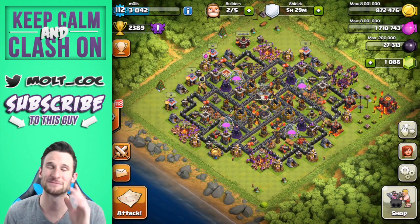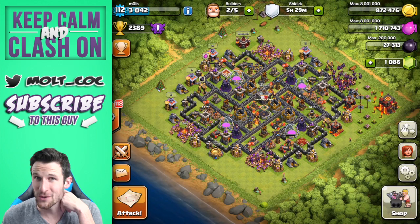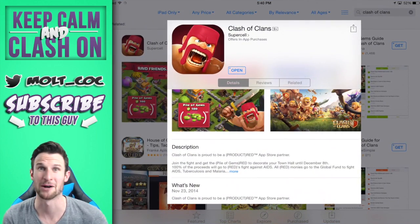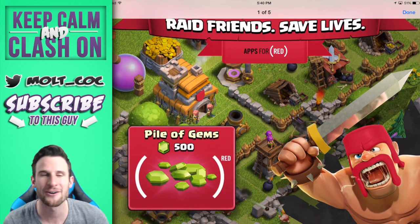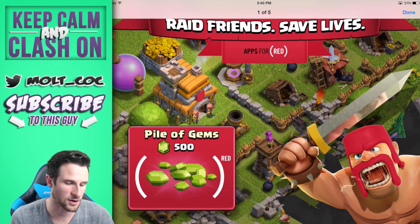Hey, what's up guys, welcome back once again, it is me Molt, so happy to be here with you guys today. There is an awesome new addition to the game Clash of Clans. If you go over here to the App Store, you'll see the Barbarian is now red — he's got red hair guys. If you click on it, you'll see this picture right here.